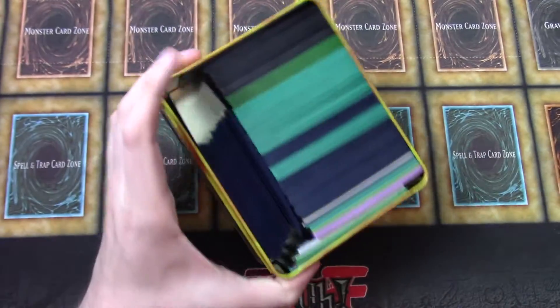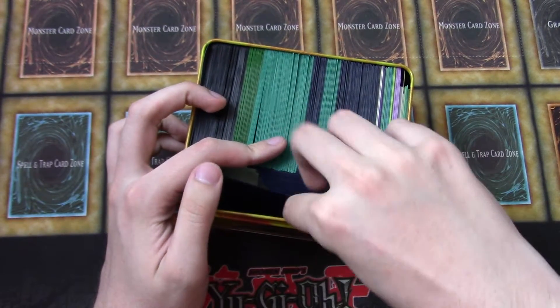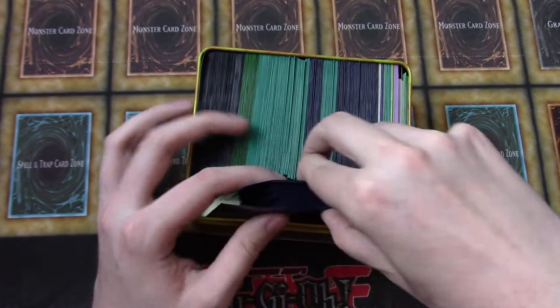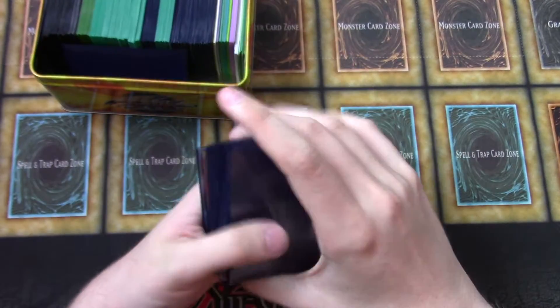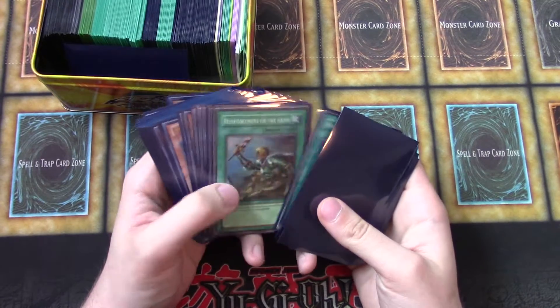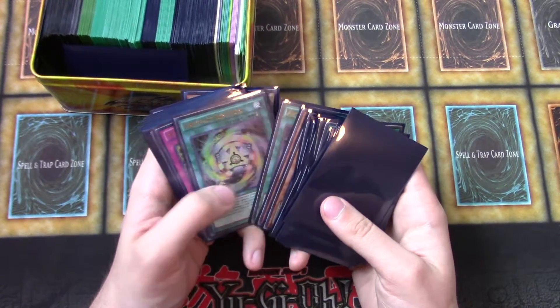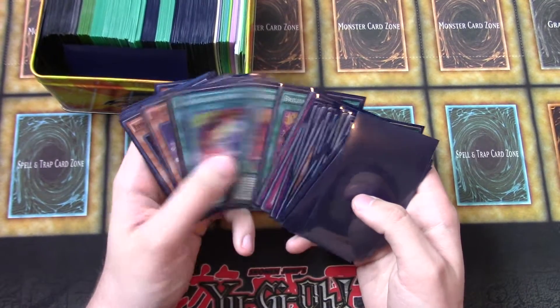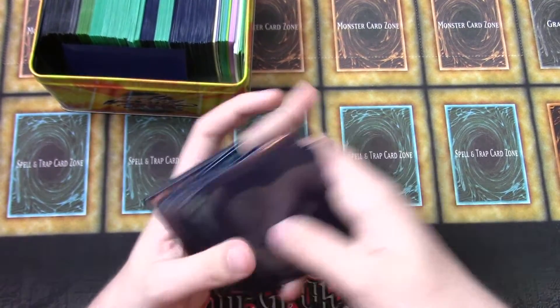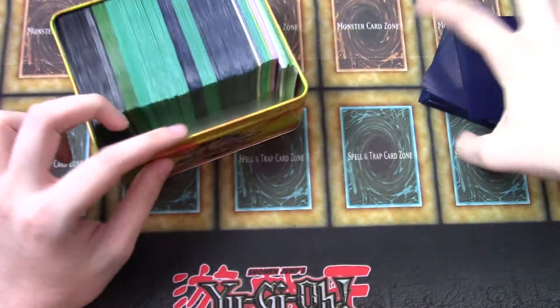For the tin, there's a ton of deck cores and whatnot in here. So it looks like part of a Monarch deck — Artifact Monarch, I guess — with Brilliant Fusion. What a deck. And our Majesty's Fiend right there.